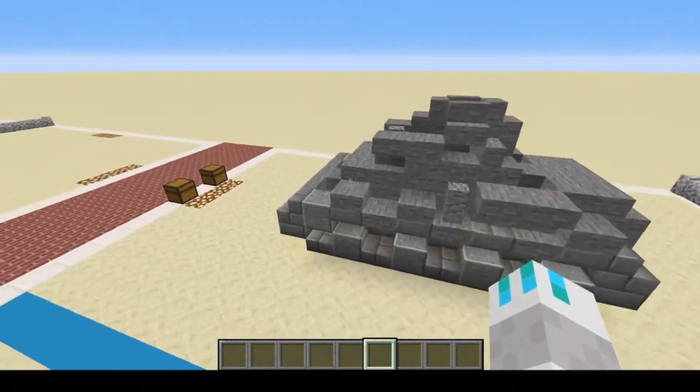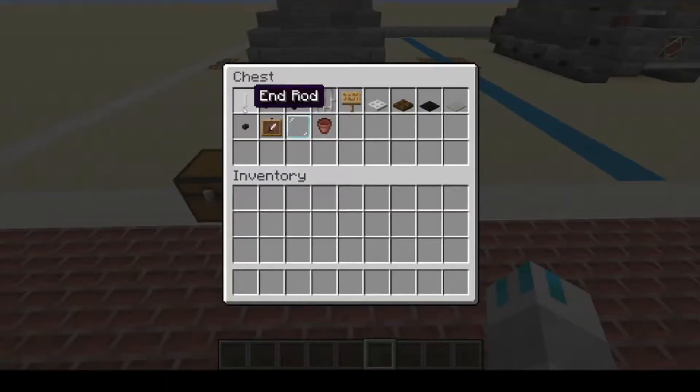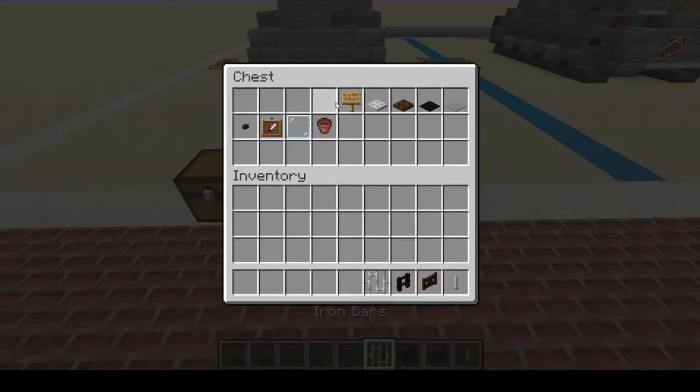Alright, so that's all done. Now we'll grab our cosmetic materials, which will be: end rod, dark oak fence gate, nether brick fence, iron bars, oak sign, iron trapdoor, dark oak trapdoor, black carpet, and light gray carpet.